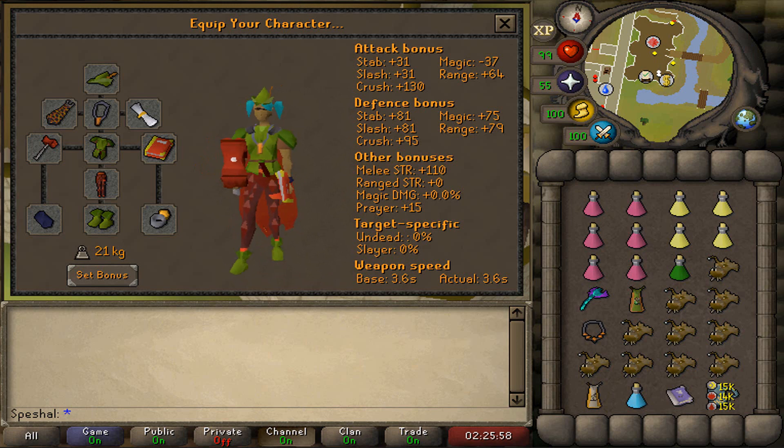For the inventory, I recommend bringing 6 Super Restores, 4 Saradomin Brews, 1 4-dose Super Combat Potion, 1 4-dose Ranging Potion, Thralls, and a Teleportation Method or a Construction Cape so you can teleport out of the boss room. The rest of the inventory should be filled with Anglerfish or the best food you can afford.